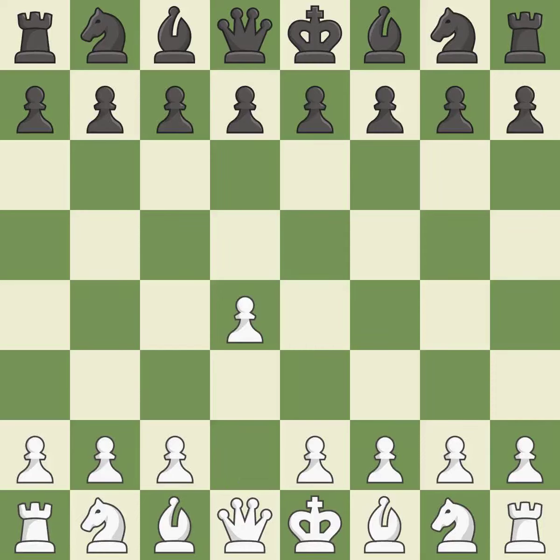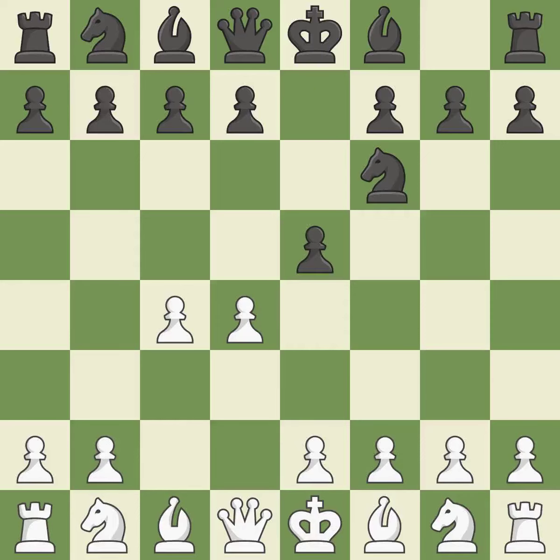Opening with the queen's pawn. The Indian game begins by controlling the important e4 square with the knight rather than a pawn. By taking control of the crucial d5 square and creating a space on which the knight can move to c3 without obstructing the c-pawn, move c4 helps to create a strong center. The e5 pawn takes up space in the center and attacks the d4 pawn at the opening of the Budapest defense, giving black good piece activity if white can capture it.